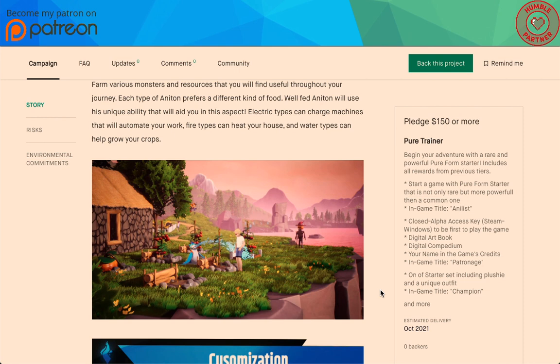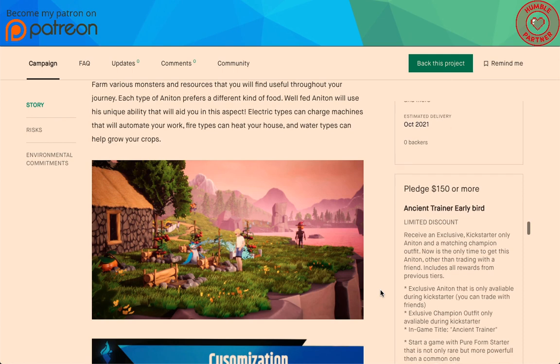Pledge $150 or more: Pure Trainer — begin your adventure with a rare and powerful pure-form starter. You also get the in-game title 'Analyst' and everything from before.